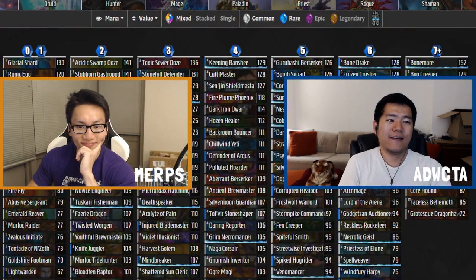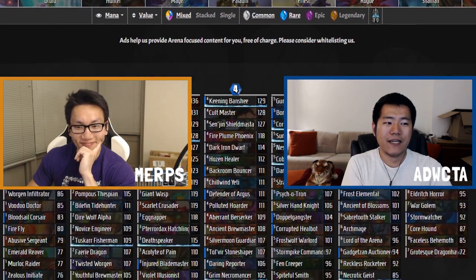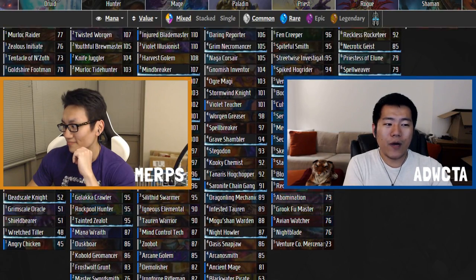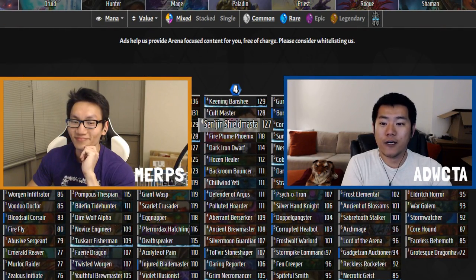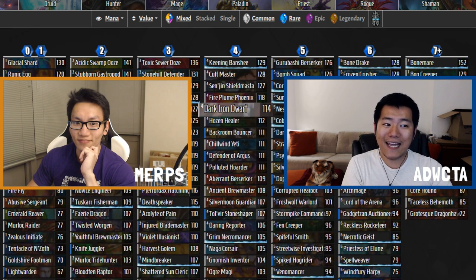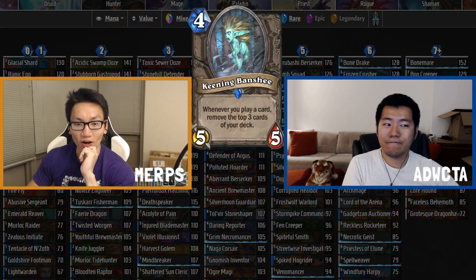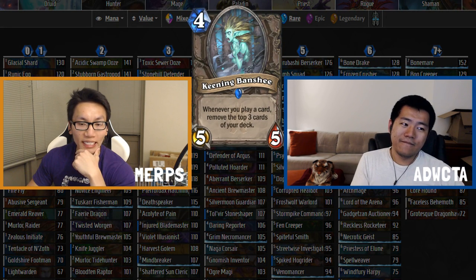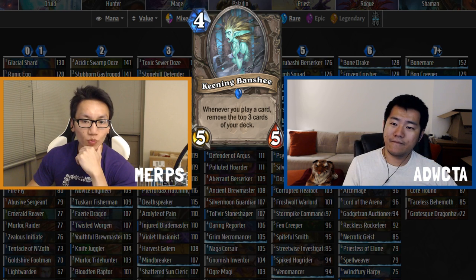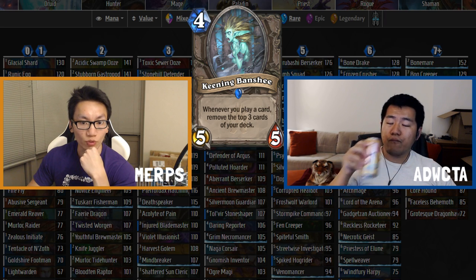Now we're moving on to the actual game — we're done with setup and talked about the importance of three-drops. We're going to start with a really good card, a card that's better than Cult Master. We're starting with Keening Banshee, which is a four mana 5/5 that says: whenever you play a card, remove the top three cards of your deck.